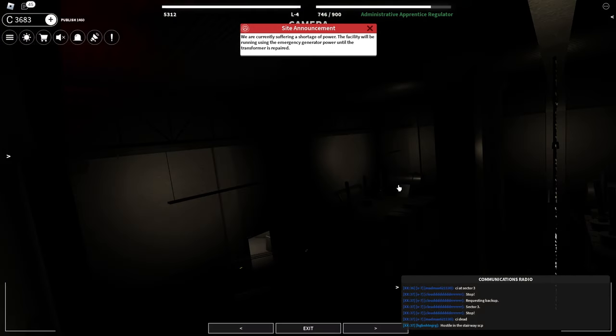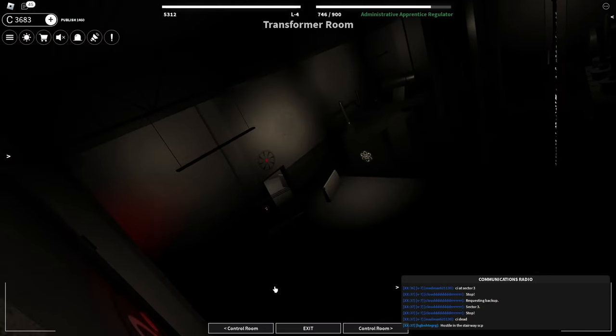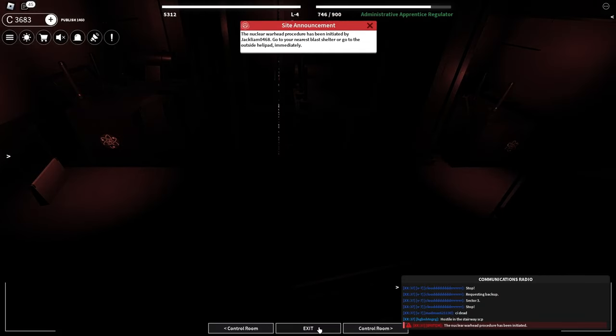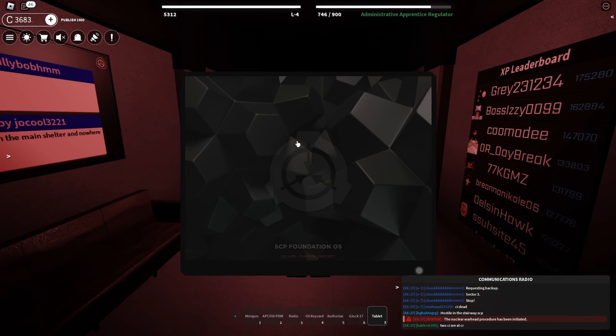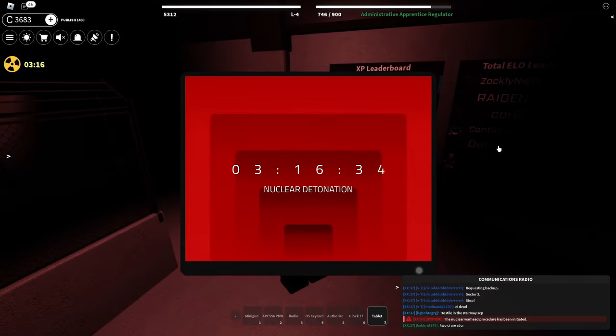I think I can actually use this tablet to check the cameras. Let me go to 'other' and then 'transform room.' Oh, I see him — I see that there's a chaos insurgency right there. You see that? That's a great utilization of a camera. And oh — when there's a nuke, I don't think you can actually use the tablet. Yeah, connection loss — nuclear detonation. Cool.